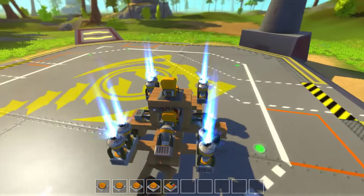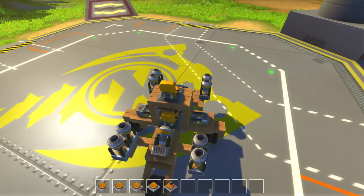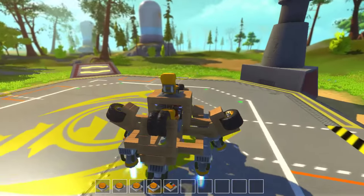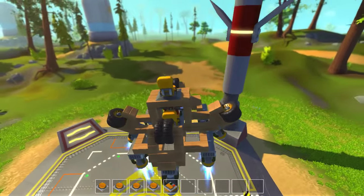So let's just park right here. It also has a transform mode, which turns all the thrusters like this, and then you can take off.